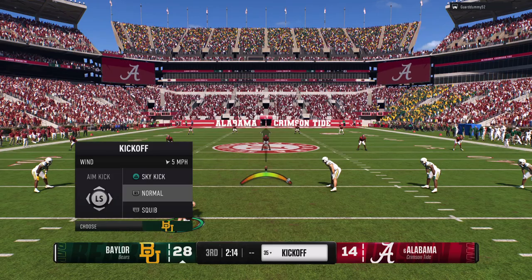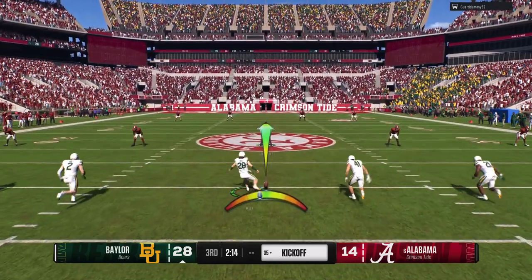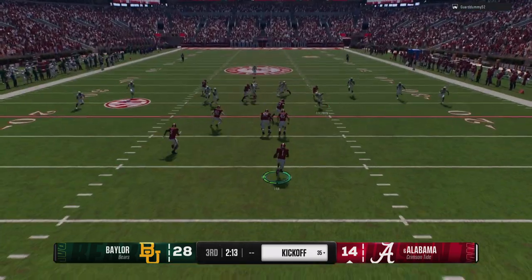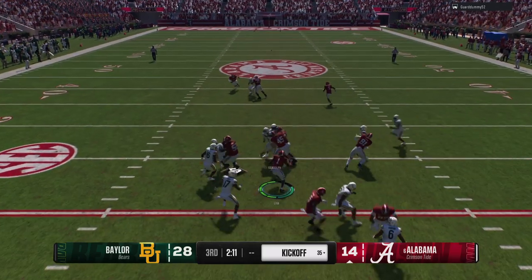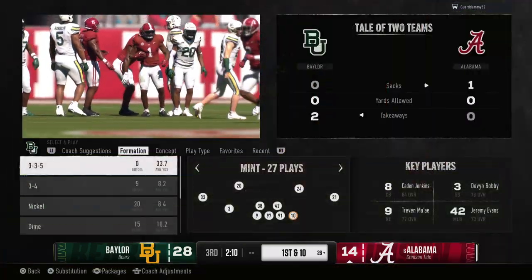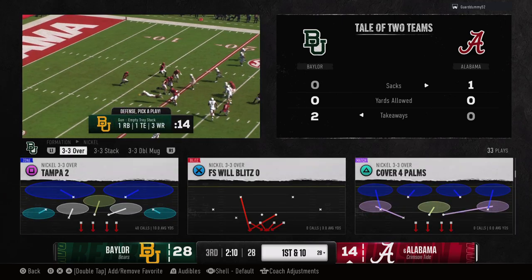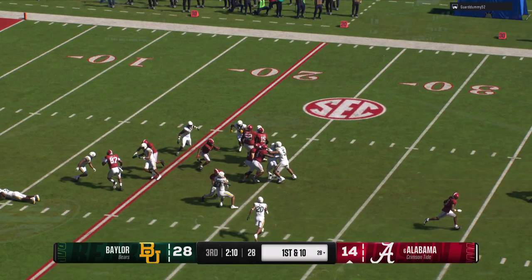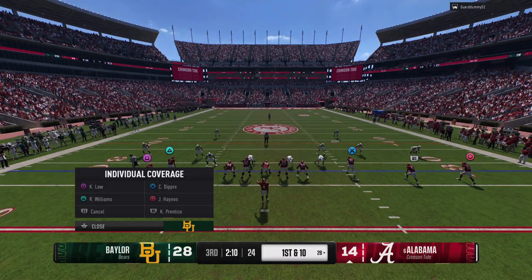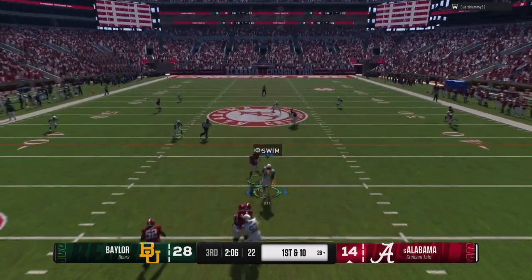Lining up to cover the kick after that touchdown drive. Here he comes from inside his own five — the return man showing great vision to find some space and put his team in much better field position. Here comes the Alabama offense, trailing by 14. Now we'll get a chance to see if they can answer that last score.